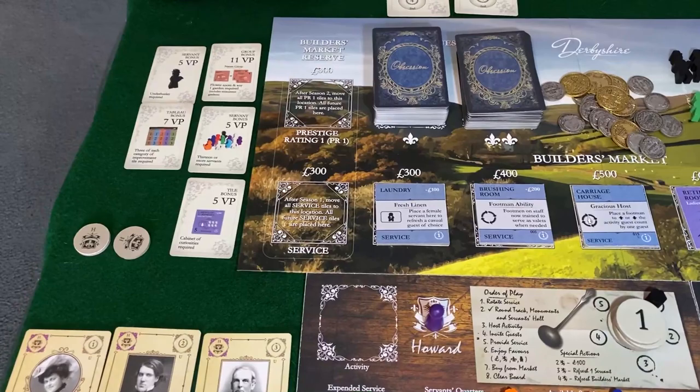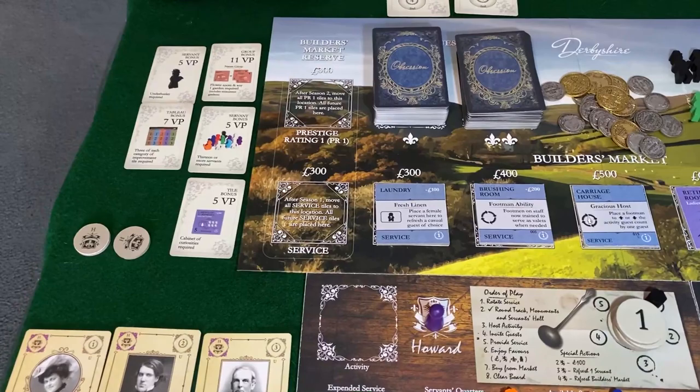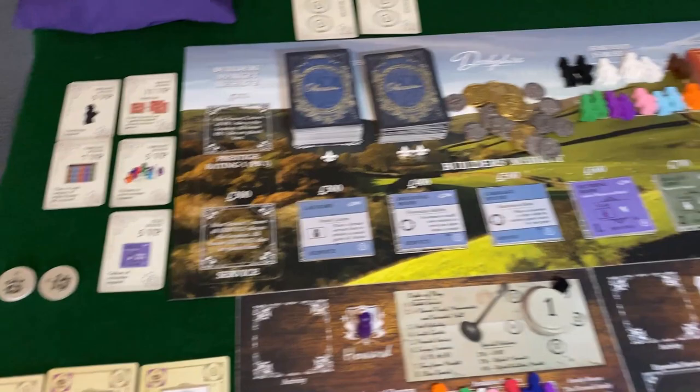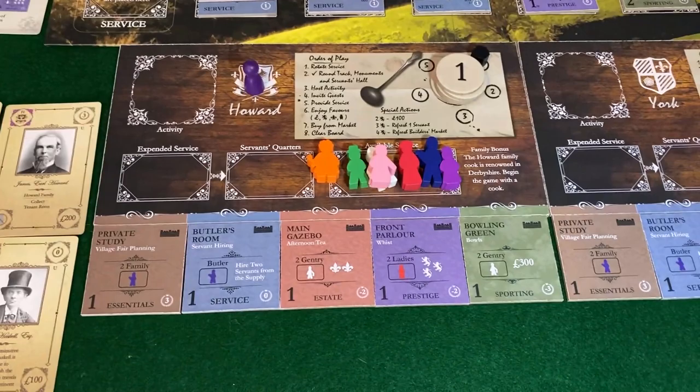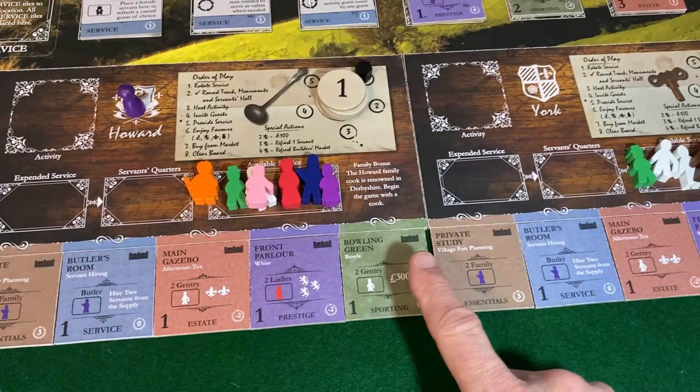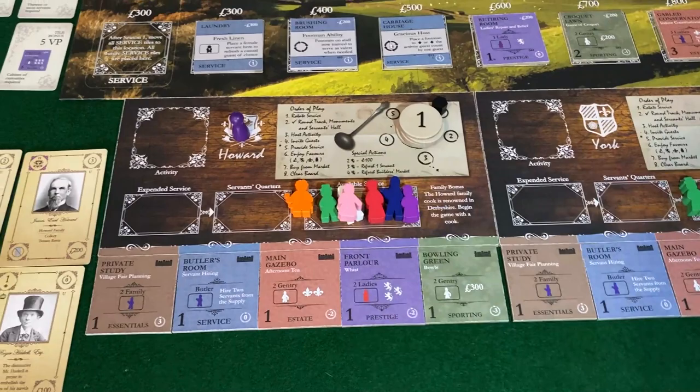I want to focus on getting out of the gate early. When you're playing a standard-length game, I tend to find it's fairly scripted. The season's only three rounds where there's an activity. People generally want to take advantage of the significant benefit of two village fairs and then get busy building a path as reputation rises.